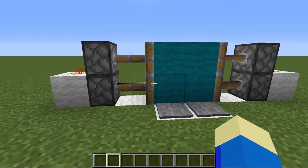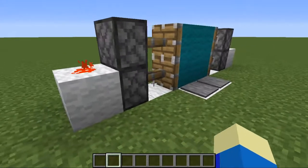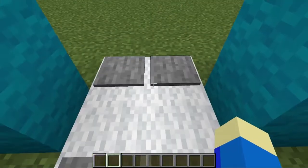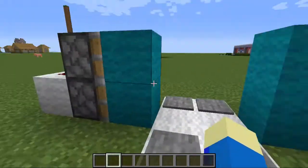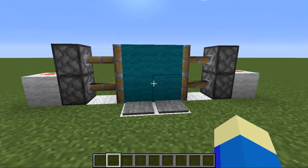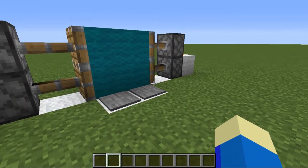Now how this design works — it has double pistons and a little bit of redstone, which I will teach you how to use later. All you gotta do is walk on these pressure plates, the door opens, and when you leave, the door is closed. So you can just run up and walk through as many times as your heart desires.